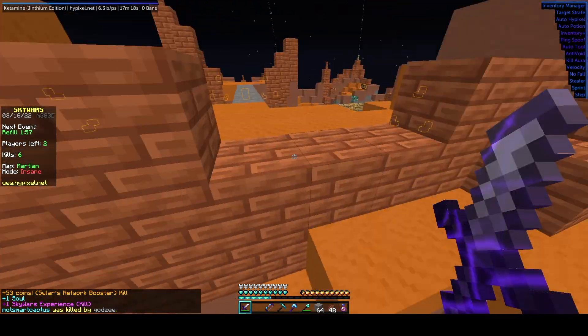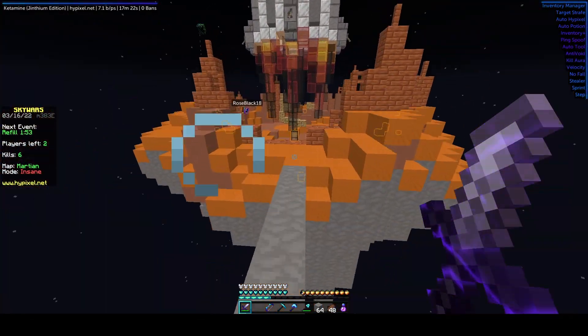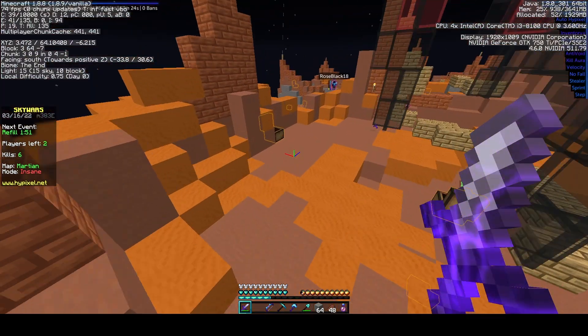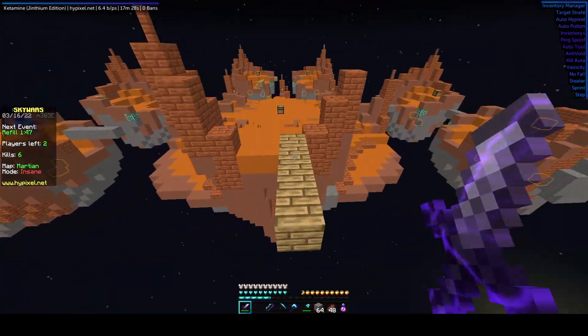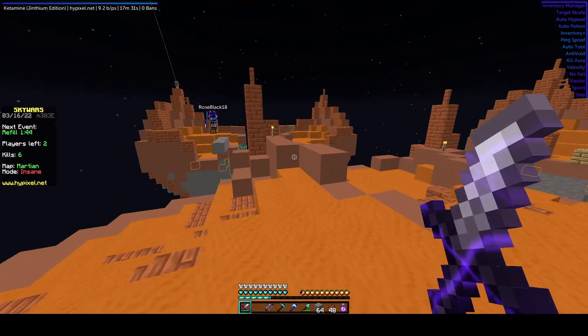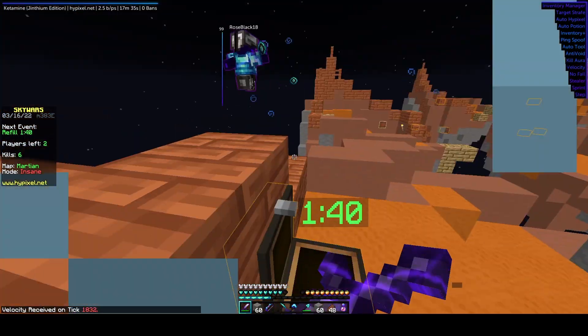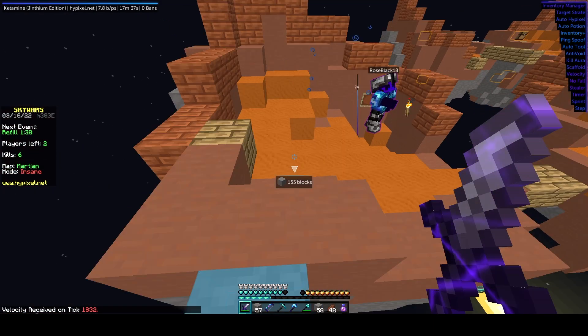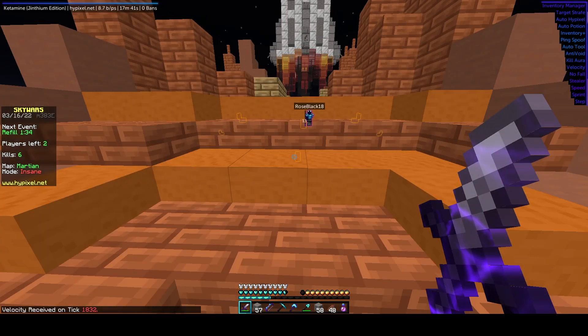Another upside to not having Optifine is that on its own, Ketamine is incredibly optimized. You will have almost no FPS drop. As you can see here, I go from 73, 74, and 72 — only like one FPS drop. Only one or two FPS is what I lose when I'm on Ketamine, and this is while recording. When I'm not recording, I get almost 80 FPS with no lag spikes whatsoever.